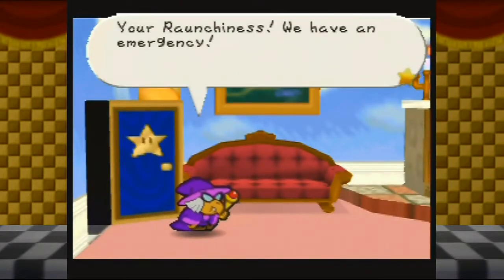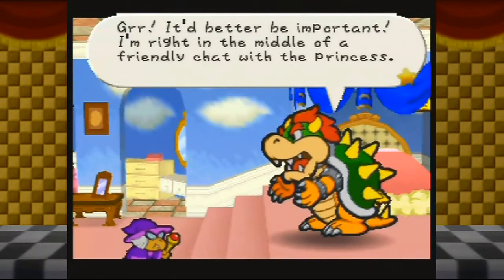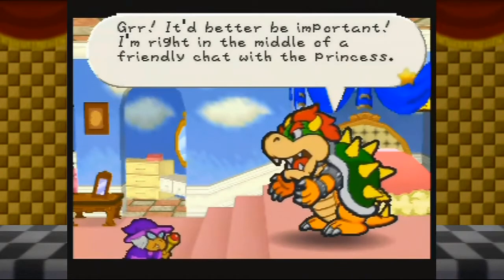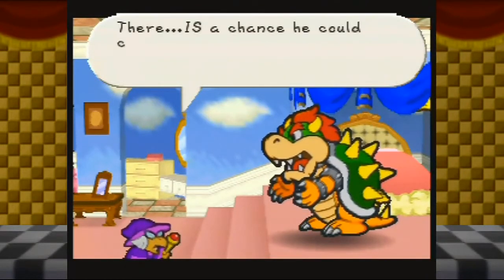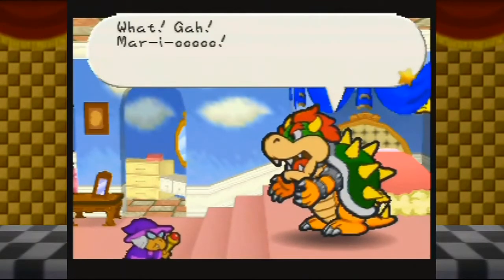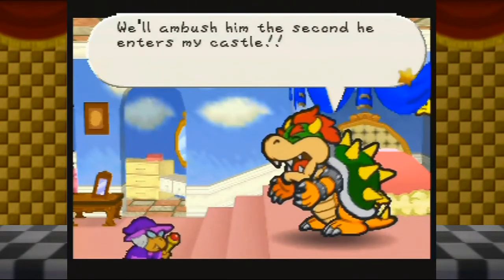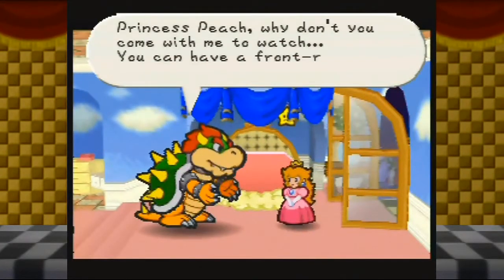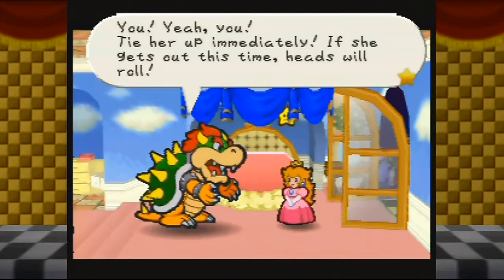'Your Raunchiness, we have an emergency.' I find it weird, even though it fits him, that Bowser would accept 'Your Raunchiness' as a greeting. 'It better be important - I'm right in the middle of a friendly chat with the princess.' 'Mario has now saved all of the star spirits - there is a chance he could come here using their power. We must make ourselves ready in case he shows up.' 'Gah - Mario! Okay, Kammy Koopa, send everyone to their posts. We'll ambush him the second he enters my castle. Princess Peach, come with me to watch - you can have a front row seat to see Mario get crushed. You - tie her up immediately. If she gets out this time, heads will roll.'